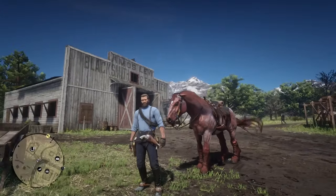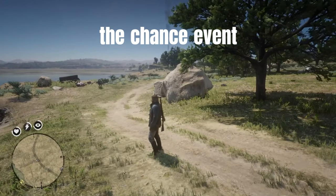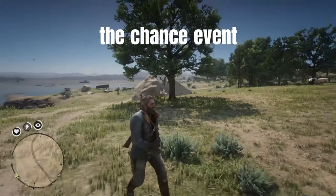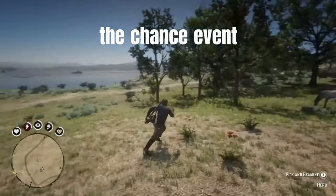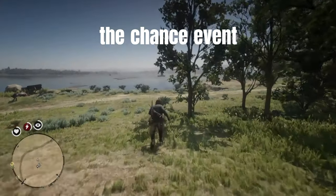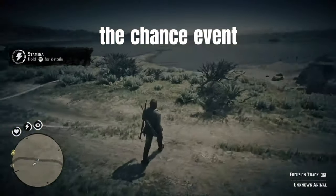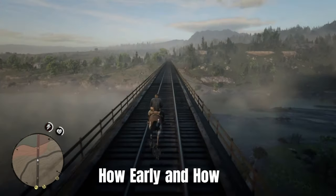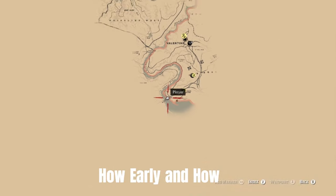Normally you can get it in Chapter 6 from Van Horn Stable. This is where the chance event happens, and we are going to use this chance event. You can meet this NPC in other places too, but we are going to use this chance event at this spot. He wrecks his wagon and horse, and the horse down on the ground dead is the one we want — we want it to come back to life using this glitch.